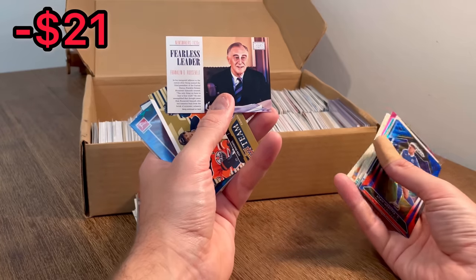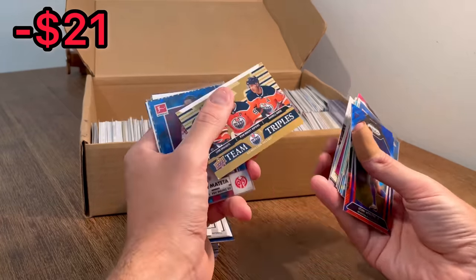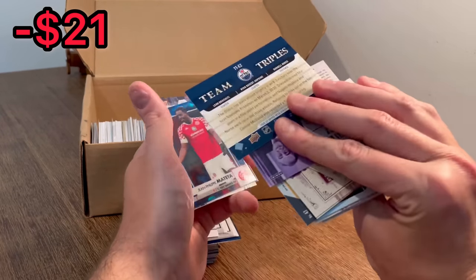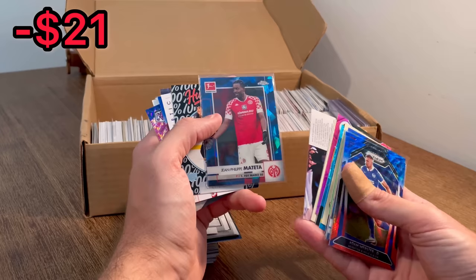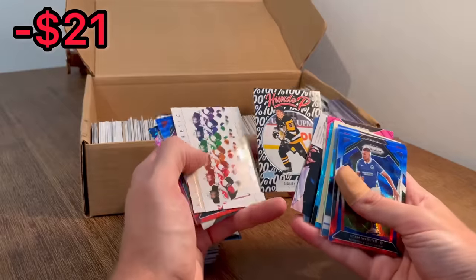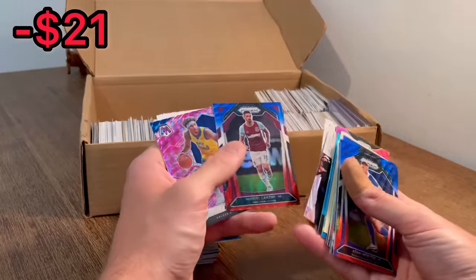Fearless Leader — FDR — his infamous quote on fear: 'There's nothing to fear but fear itself.' Team Triples — that's a pretty nice card there, looks like maybe the gold variation. Jean-Philip. Sidney Crosby. Nico. Electro Magnetic. Nice.